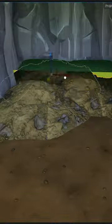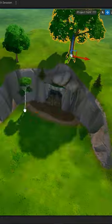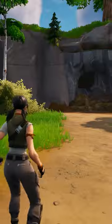Now you can build out your cave however you like. I've created a very simple design here and covered up any holes in the terrain with rocks. Now build out your scene with any other decorations and now you know how to do it.